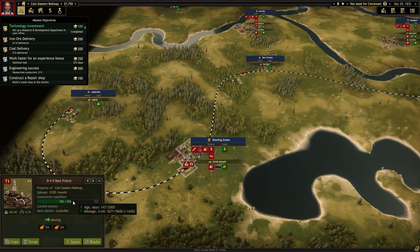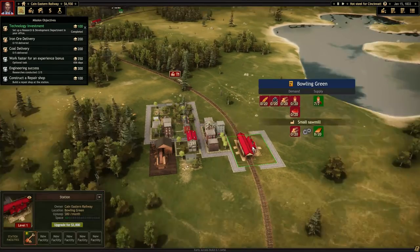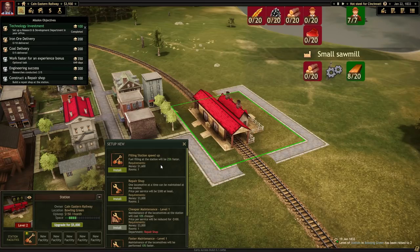The only trouble is our train is at 55% condition, which is not great. We only have a little bit of money. What do we need to build a repair station? We can upgrade our station for $3,000 - that'll give us more rooms and we can add facilities. We have a filling station here now. Let's upgrade for $3,000 - this is getting really expensive. We're down to $3,900. A repair shop is going to cost $3,000. We're really cutting it close on finances. Price per service is $300 at least - it's going to take two rooms. I guess we'll install a repair shop because we're going to need it.